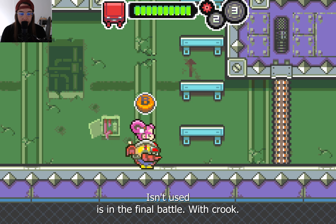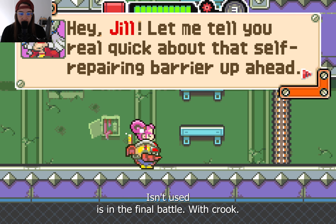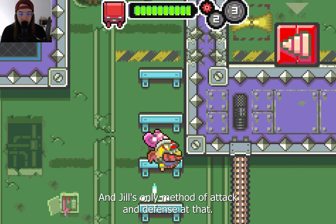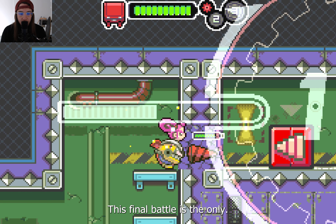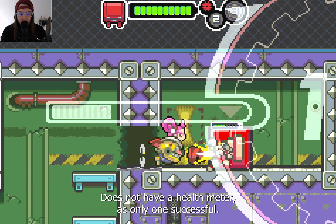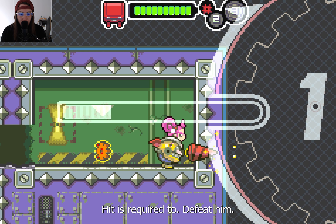The only boss where the drill isn't used is in the final battle with Krug. The Drill Dozer falls apart, and Jill's only method of attack and defense is her fists. This final battle is the only one where the boss does not have a health meter, as only one successful hit is required to defeat him.